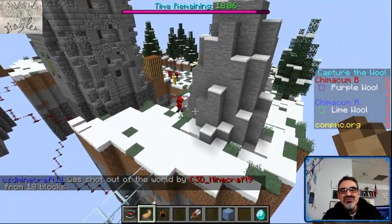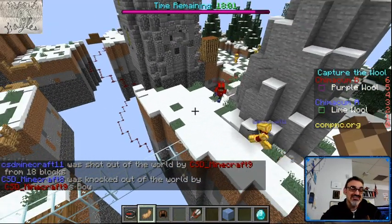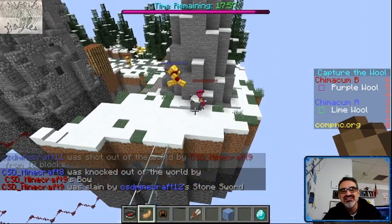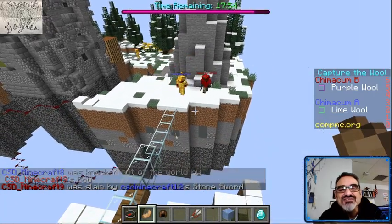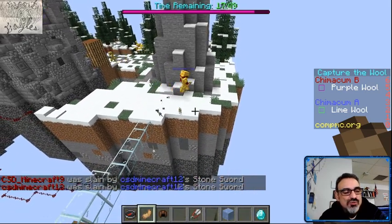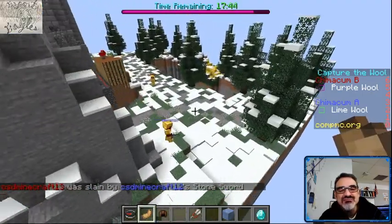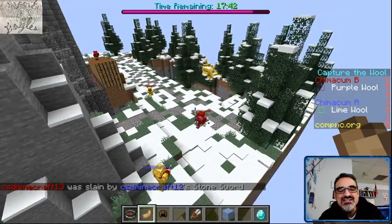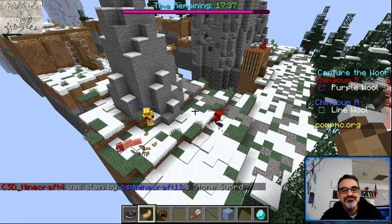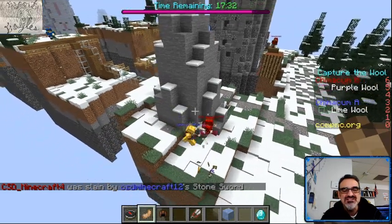Nice defense from Chimicum B — that was Caleb also knocked off the world. Looks like Adrian number eight also knocked off. But wait, that's Trent again — he was fast! He took out Deacon as Deacon was trying to stop him, so it looks like he's in position to make his way into Chimicum B's wool room. Wow, a lot of action here, a lot of action right here on the red side.